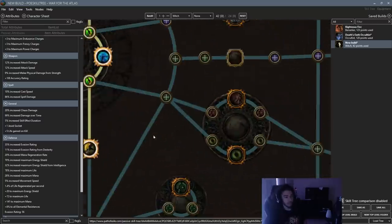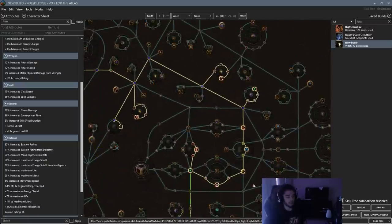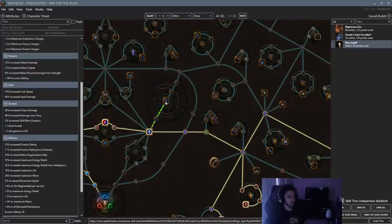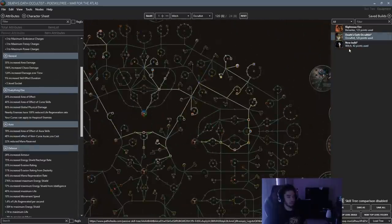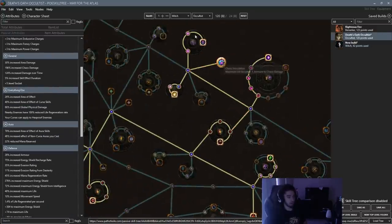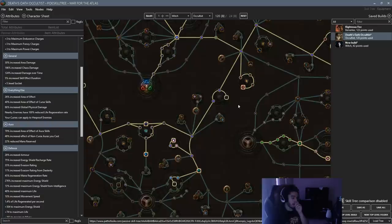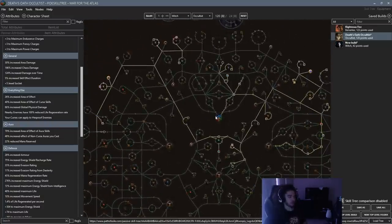If you want more life, you could spec right into Blood Drinker. You're going to be playing kind of a hybrid character, so you will run Discipline as well and can spec into ES nodes. After that, you literally just follow the tree. Don't come up into the aura reservation nodes until you're ready to swap to Death's Oath. You're not really going to grab the aura nodes until you're ready to make that transition, and everything should be pretty self-explanatory.